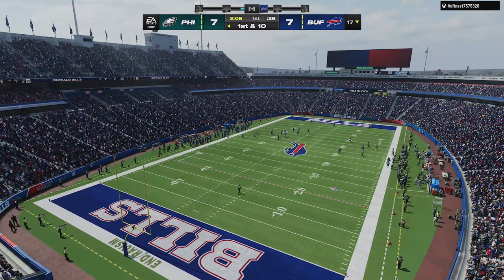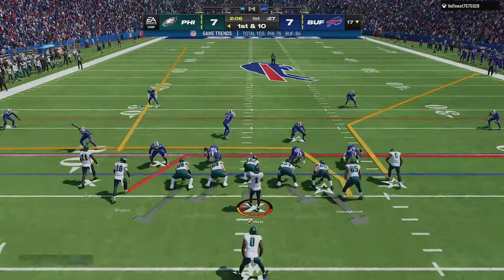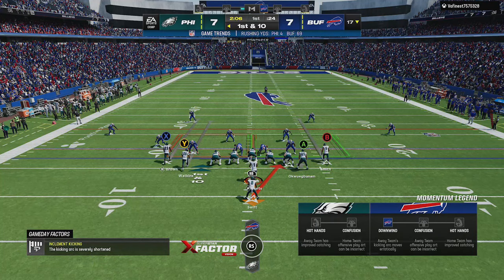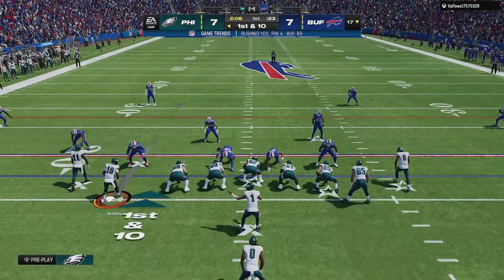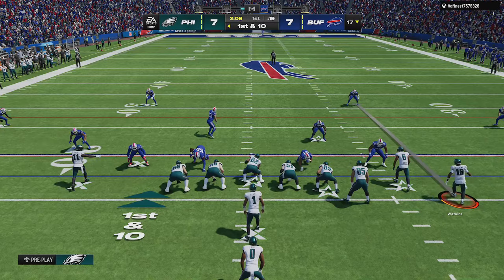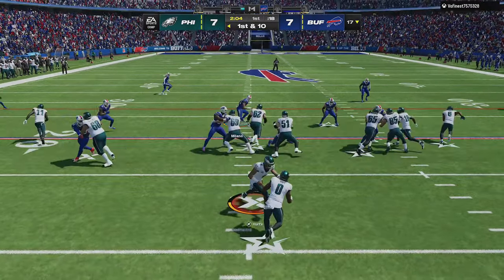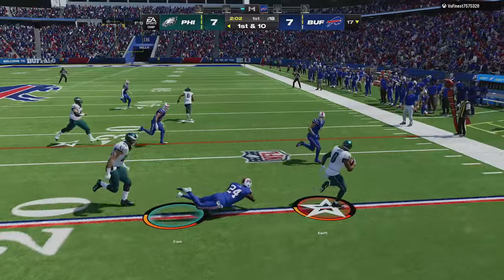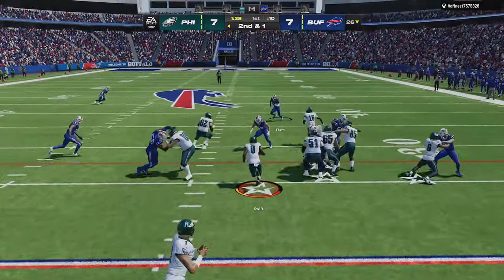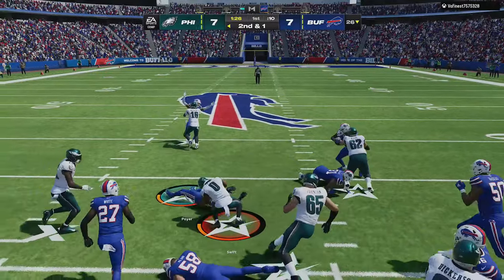One of my mistakes against the Chiefs in my last game was that I gave up on the run too fast, because this formation doesn't have a stretch run. But I like to run first to set up the deep passing game, and this formation has a solid replacement in the halfback zone, which I can run to either side and gain a huge blocking advantage by just motioning across any receiver or tight end to create a bunch look. This allows me to treat it like a stretch run, or cut it back inside and treat it like an inside zone — it's a very versatile play.